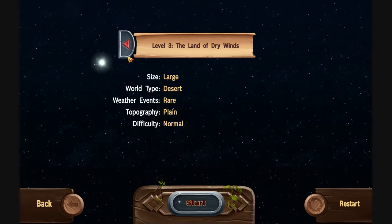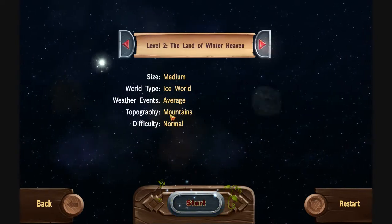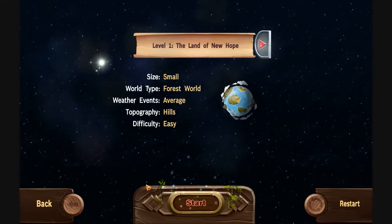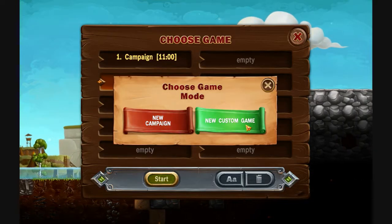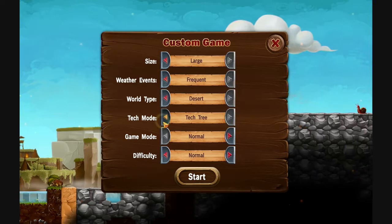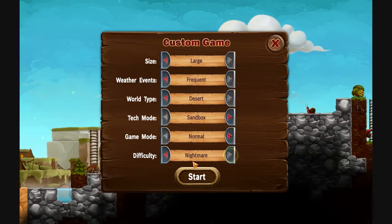So here you get different levels. You start out here and get the portal to be completed to come here, and you got to do the same here, and then you come here, and then you can beat that, and then you can play whatever level you want. You can do a new custom game. You can change the size, the weather events, the world type, the tech mode, permadeath, normal, difficulty.